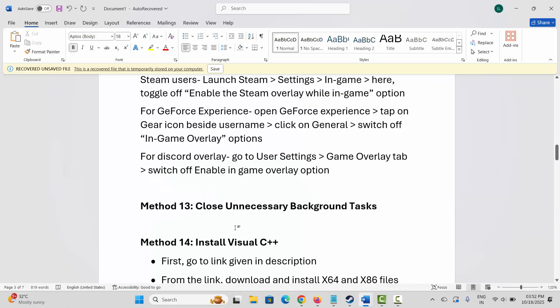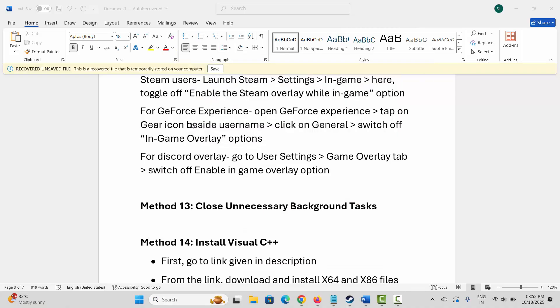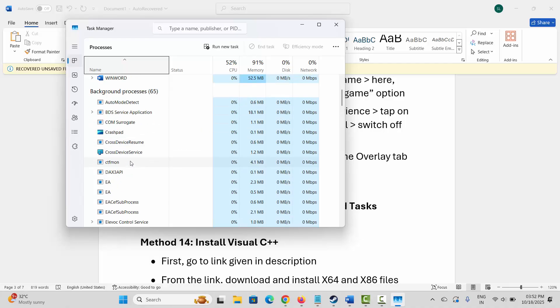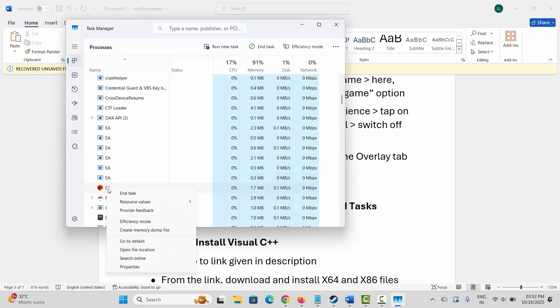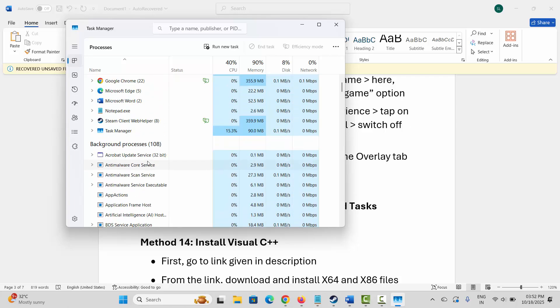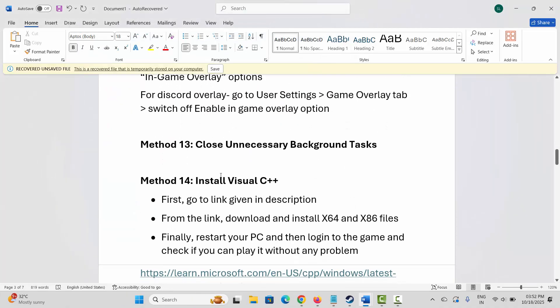Next method is to close unnecessary background tasks. For that, go to Windows Search and search for Task Manager. Search for apps that are of no use, select them, right-click, and click on End Task. This will close those apps completely from your system. After that, try to launch the game and see if this solution resolves the problem.